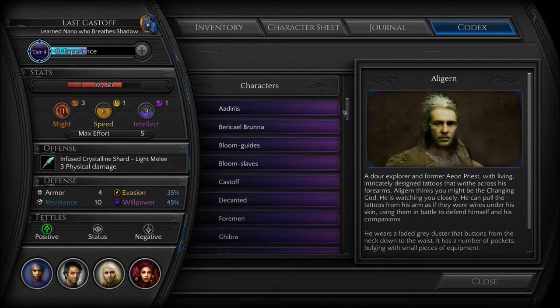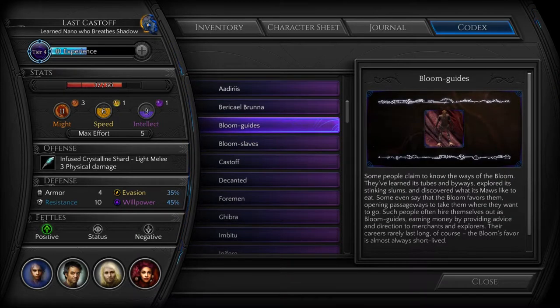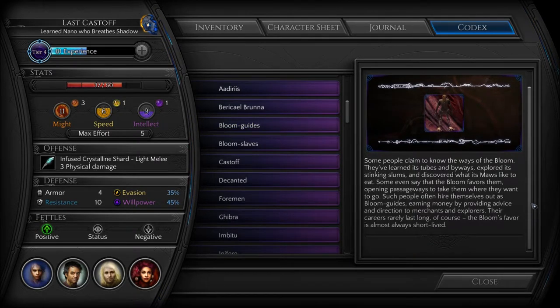We have Bloom Guide. Some people claim to know the ways of the bloom. They've learned its tubes and byways, explored its stinking slums, and discovered what its maws like to eat. Some even say that the bloom favors them, opening passageways to take them where they want to go. Such people often hire themselves out as bloom guides, earning money by providing advice to merchants and explorers. Their careers rarely last long, of course. The bloom's favor is almost always short-lived.